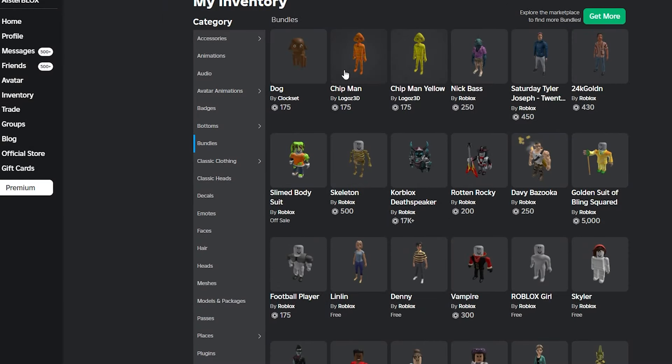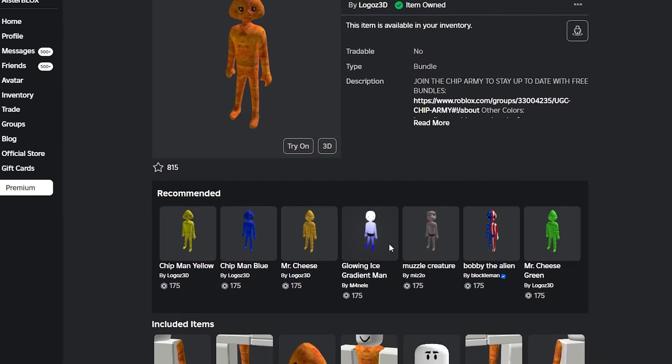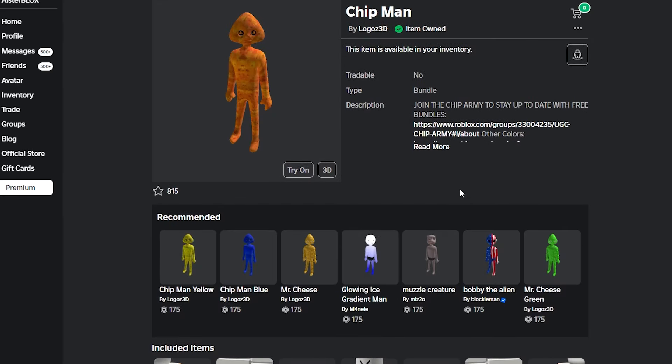I swear these right here were free - this chip man one or whatever, this was free. So did Roblox take away the feature where you could - was it like a glitch or something? Because you were able to make free bundles. I swear, cause I bought these for free. So that would have been a total possibility. If only Roblox would have kept that in there, somebody could have released a free UGC core blocks leg. I'm pretty sure everybody just wants a single leg. Somebody could have totally done it. So until there's another glitch where you can make it for free, I guess it can't be free, which sucks.